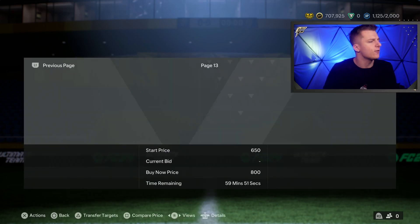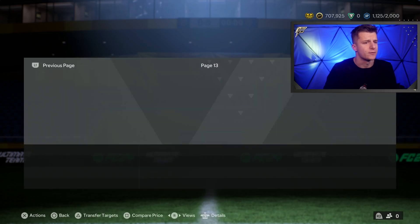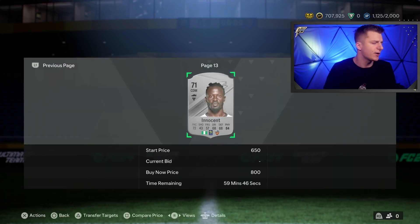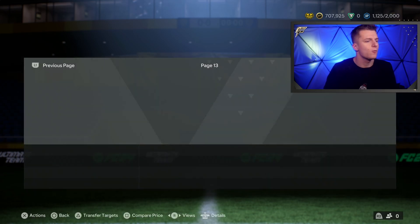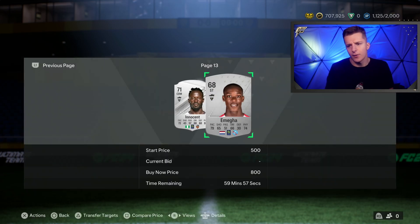What we're going to do in this method is set the filter to silver, Ligue 1, highest buy now possible without more than one card over the hour, then press compare price, back out, and wait until a deal pops up. But what is a deal? That's a good question.